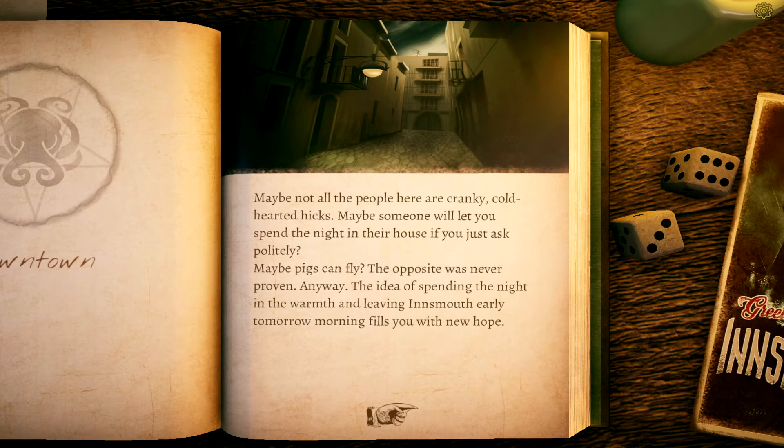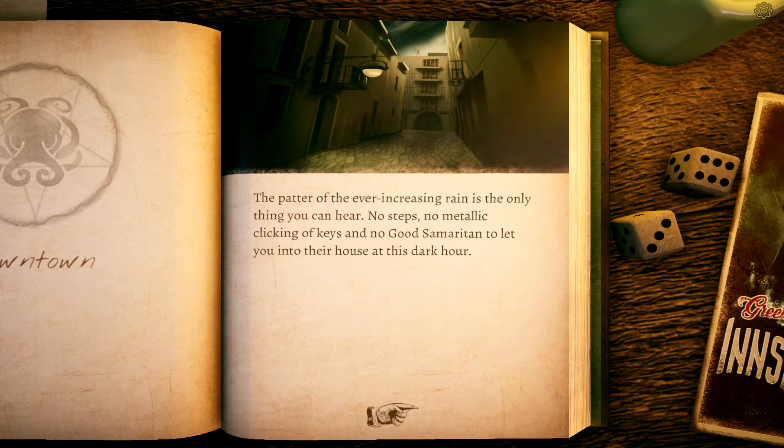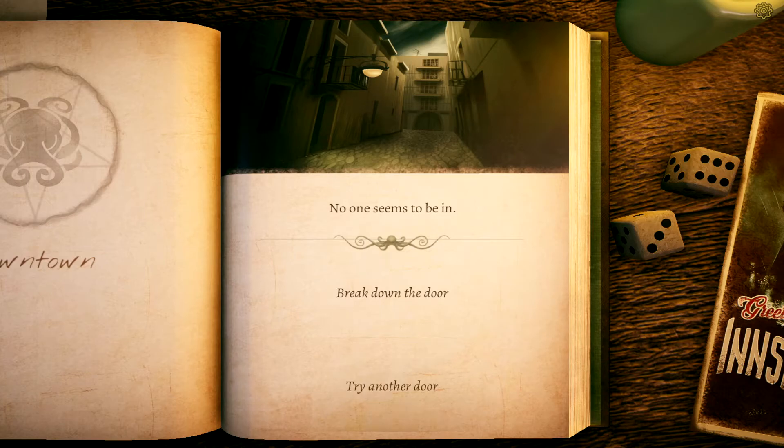It's not necessarily the knives and nets that worry you — it's the limp that many of the villagers have. The people don't walk; they waddle, stagger, stumble, and shuffle with their upper bodies lifted up like malicious trolls in a fantasy film. You've found refuge behind some old barrels in a narrow side street. You wonder what to do next. Let's knock on a door and ask for help — maybe not all the people here are cold-hearted hicks. Maybe someone will let you spend the night if you just ask politely.